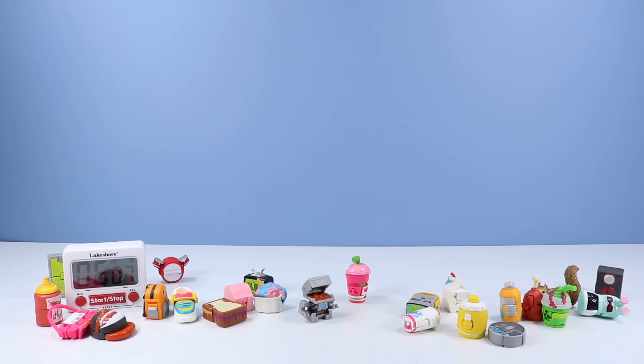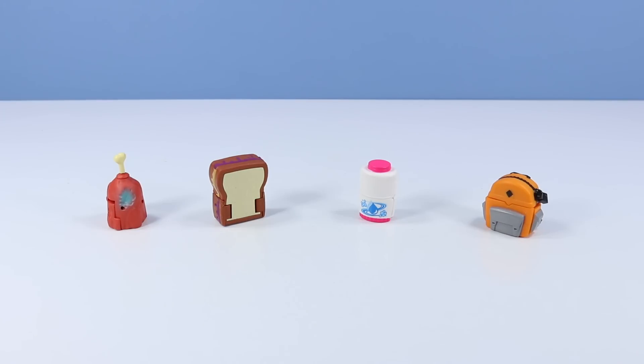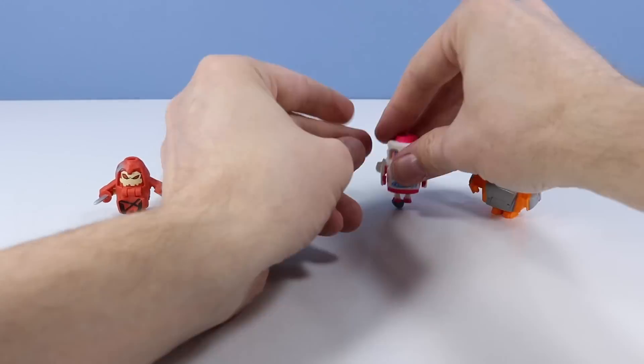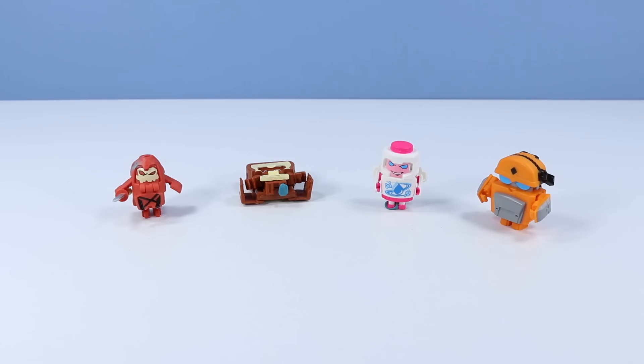Let's organize a little bit and see these guys a little closer. From the Lost Bots: we have HammerEye, PB Junior, the Detangler, and Over Pack. Let's transform these and see how they look. When you first get a BotBot out of the pack, they're always a little stiff. It takes you a few times to really get those joints moving smoothly.